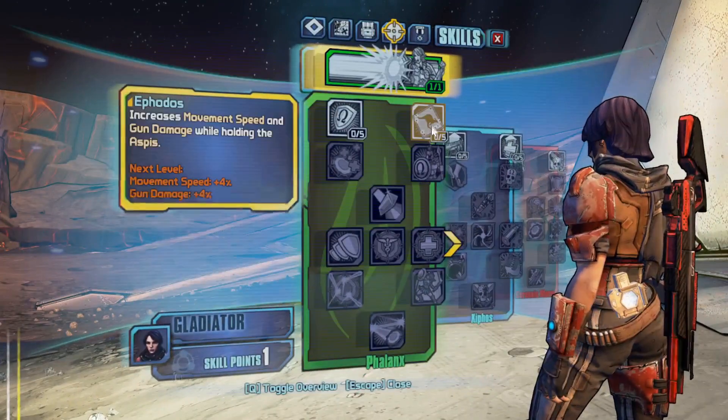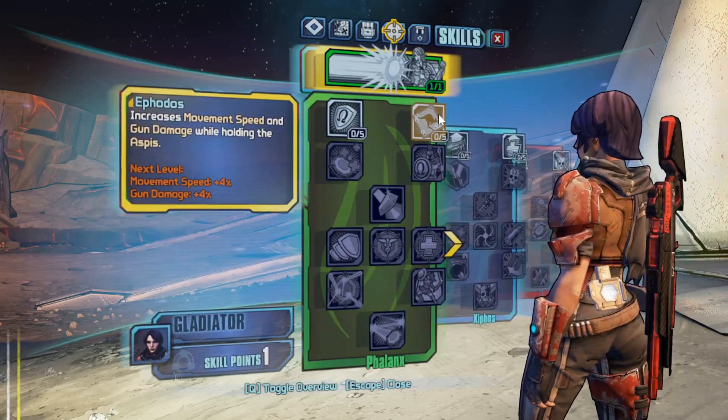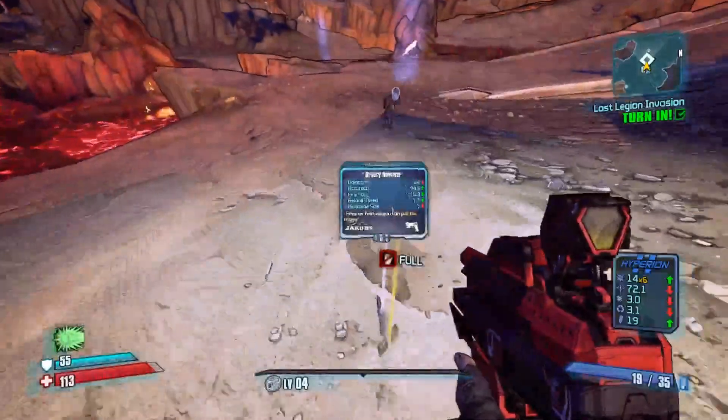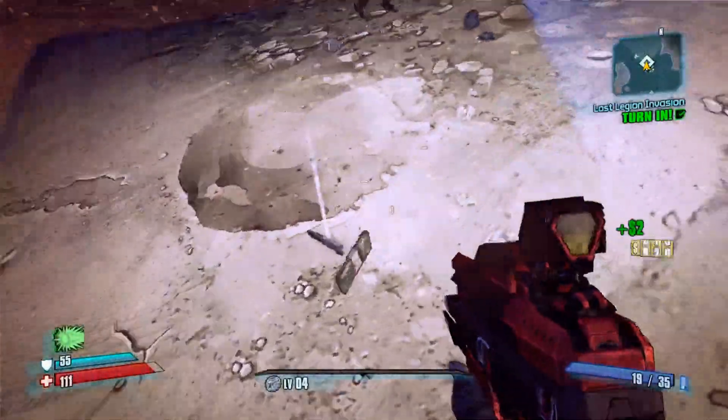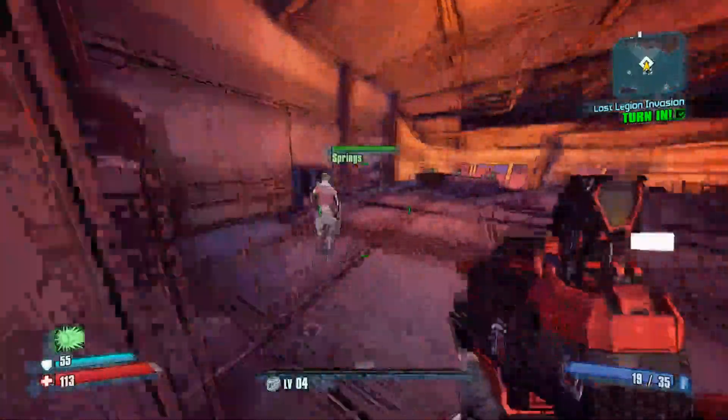Right away we're going to put a skill point into increasing movement speed and gun damage while holding the Aspis — I always called it the Alpis. I think we're on Elpis. Let me turn in this quest and grab our first Oz kit.